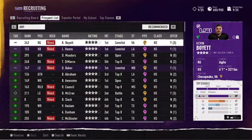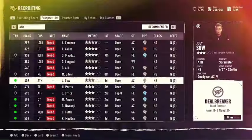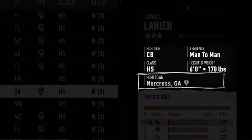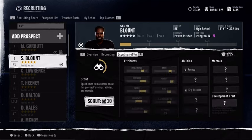Each year, over 3,500 high school recruits are generated from all over the country, with certain regions representing real-world hotspots for blue-chip talent, like South Florida and Metro Atlanta. Do research to find recruits that best fit your program and determine who you can realistically land.